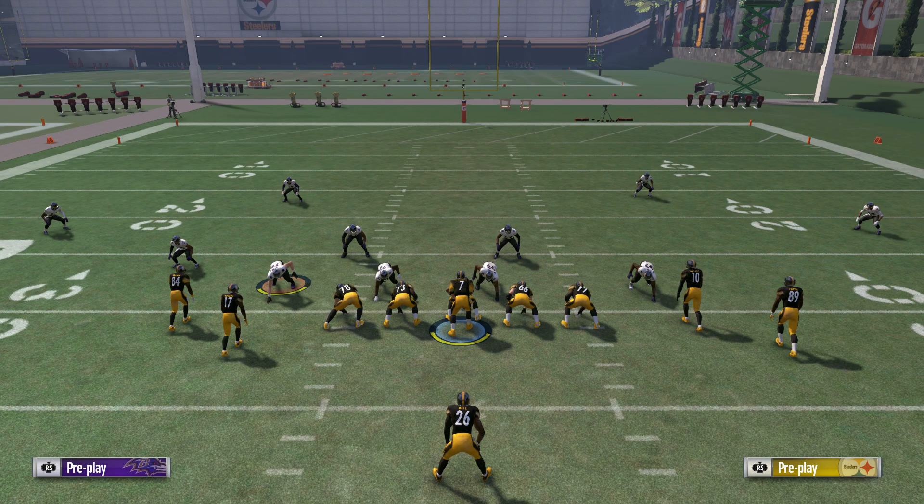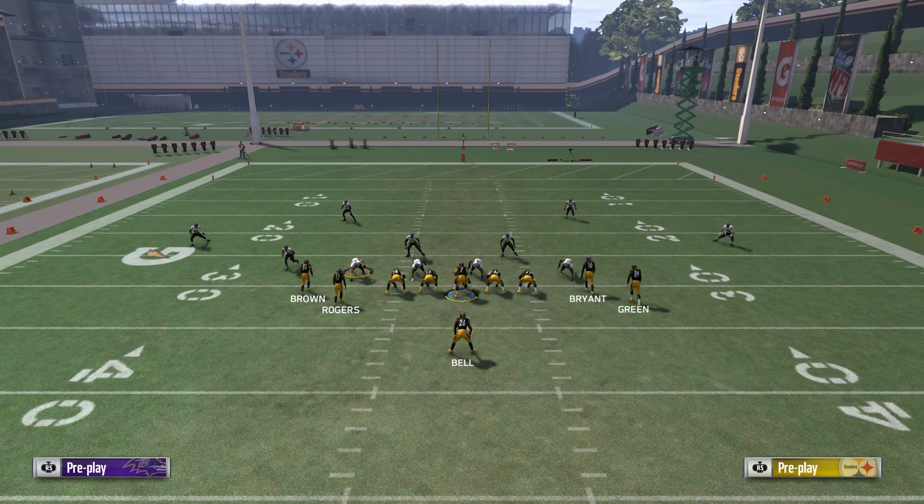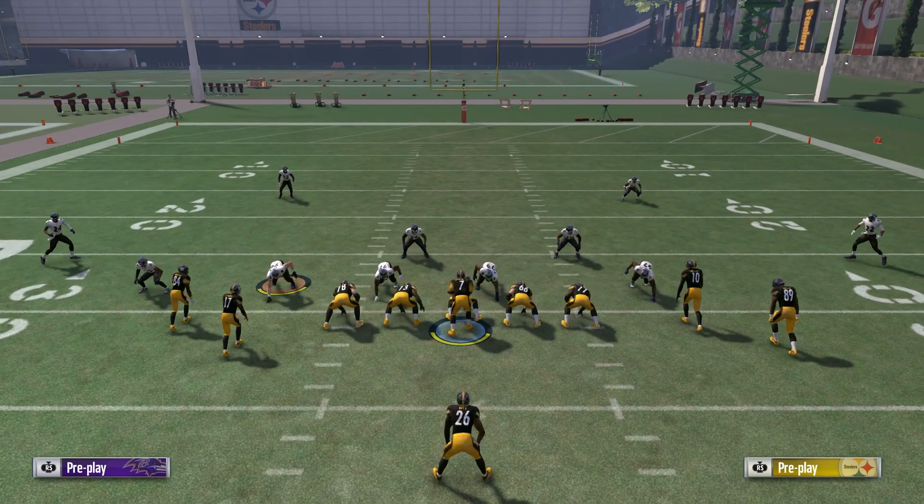So typically if I see Cover 3, I'm just focusing on the right side of the field — either the corner route or the whip route. You can still hit the in route against a lot of Cover 3s, but just know it's going to be a tighter window and potentially you could get hit-sticked.